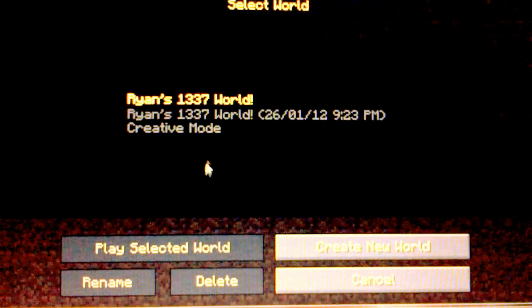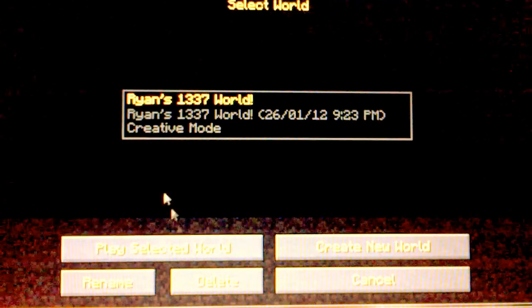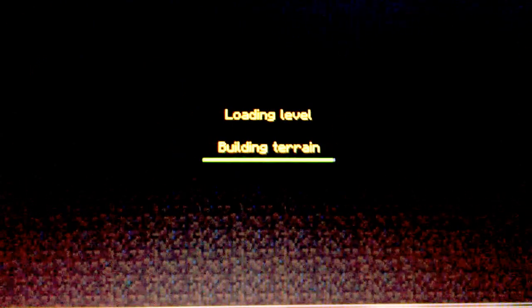If you don't know what 1337 is there, it's leet — leet writing. You know how the L is the 1, the E's are 3s, and the 7 is the T. Leet is kind of like another word for awesome.